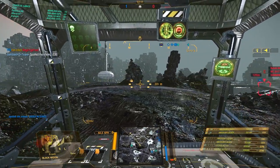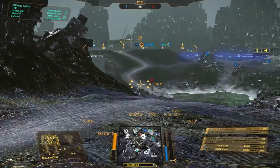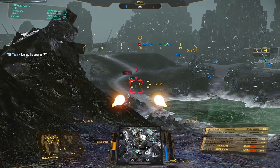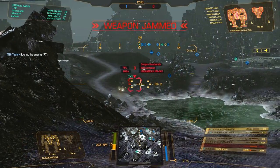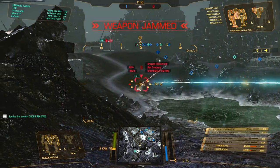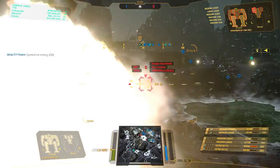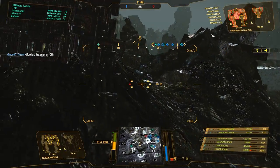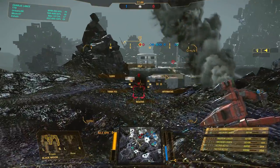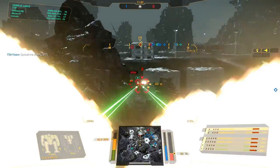Never tunnel vision, guys — and I say that so easily, but I'm making that same mistake quite often. If you tunnel vision too much, like when sniping, you need to be very careful because there's always a chance that enemies are sneaking up on you and shooting you in the back, or in this case the side torso. If you're a Raven with ER large lasers, you're probably running XL and you think you're safe because of ECM, but then some guy just walks up to your side and gives you like 50, 60, 70 damage on the side torso and you're done — that fast.